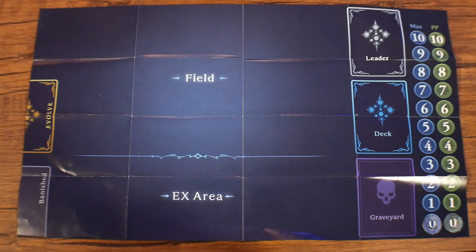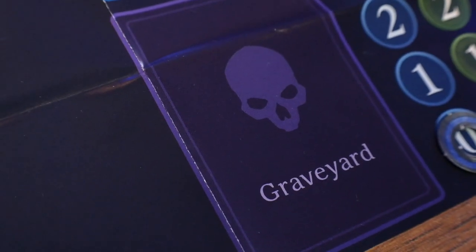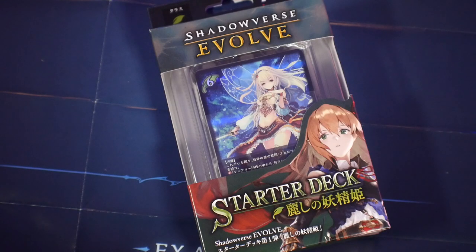For me, I'm just going to be focusing on the TCG and basically teaching y'all how to play while also simultaneously teaching myself how to play. Talking about this TCG, let's start with the board layout. On the board you're going to have your leader, your deck area, your graveyard, your banished spot, your evolution cards, your play area, and lastly your EX area.